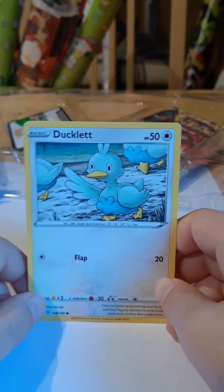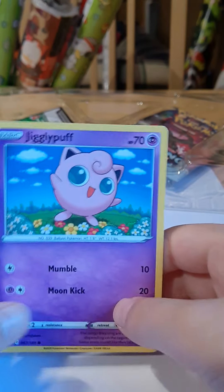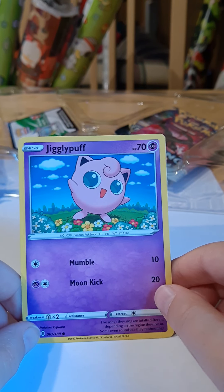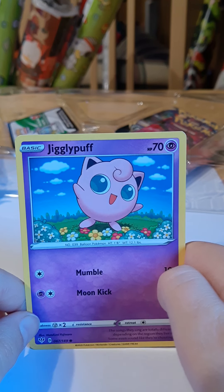We have a Ducklett — that's super weak: 50 health, 20 damage. And a Jigglypuff with 70 health — pretty weak too. Moon Kick. Never heard of that before. Mumble — how would Mumble do 10 damage? That doesn't make sense.